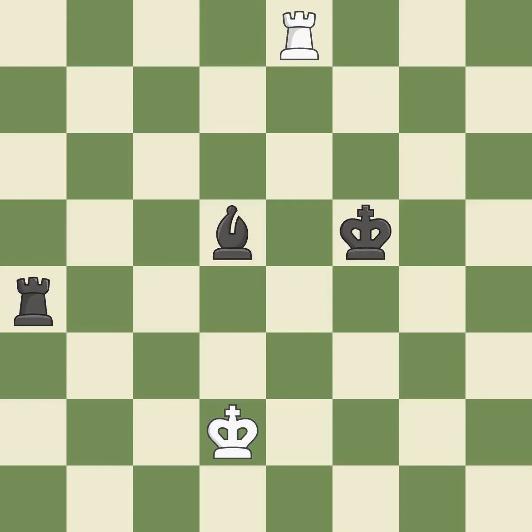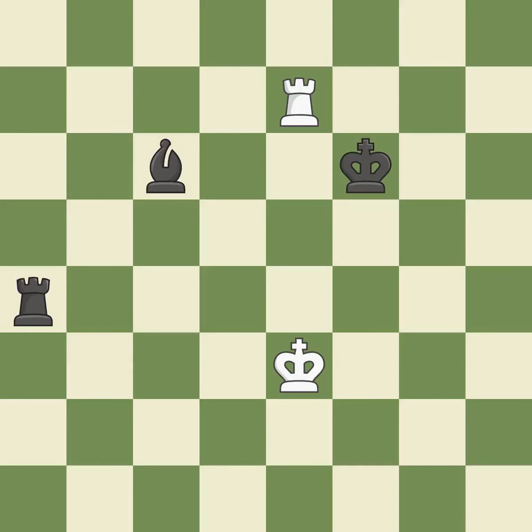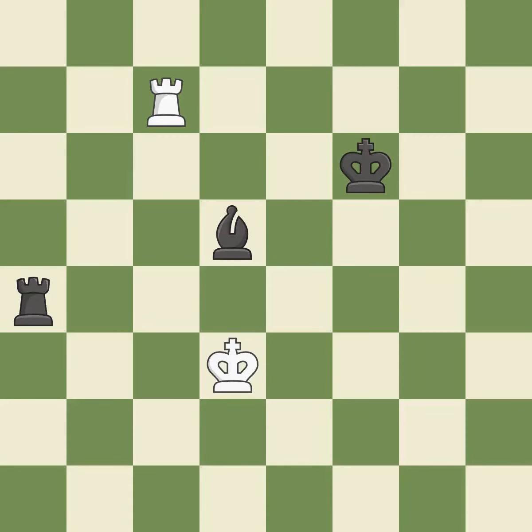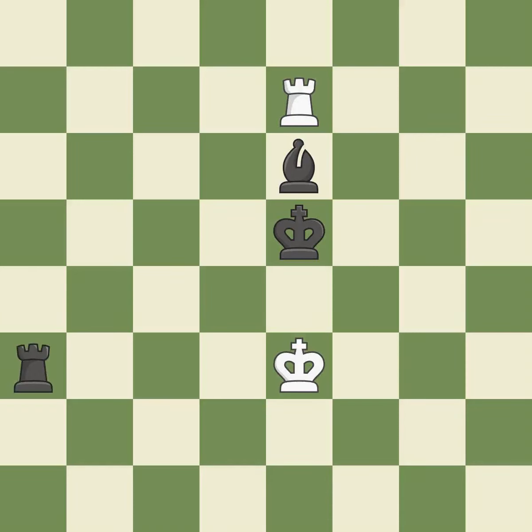Perfectly on point. Very precise. The rook is now in a safe position. That is a logical response. The rook is now on a square that is more secure. The bishop is now on a square that is more secure. The best choice is this one. Perfectly on point. Very precise. This prevents a rival rook from checking. The best choice is this one. This evades the check from the rook.